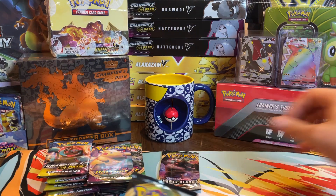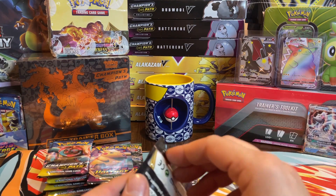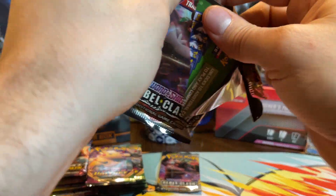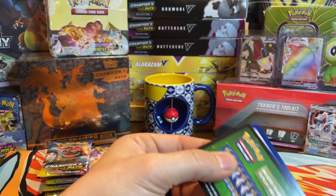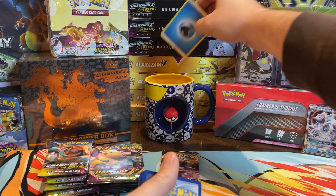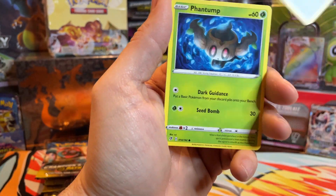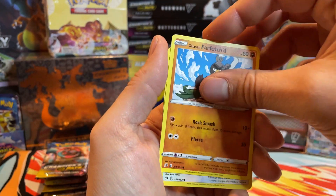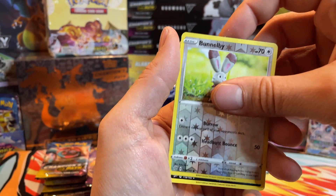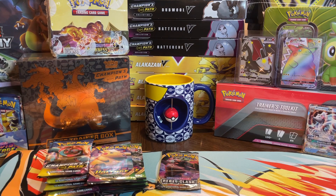We've opened a few packs and have pretty much just one hit — the GX full art, the Per Marina. We are in Rebel Clash now. Hitting green code cards. Lampent, Galar Mine, Bronzong, Galarian Farfetch'd, Mr. Mime, Caterpie, Bunnelby, and a Garbodor. That whole pack was Garbodor.